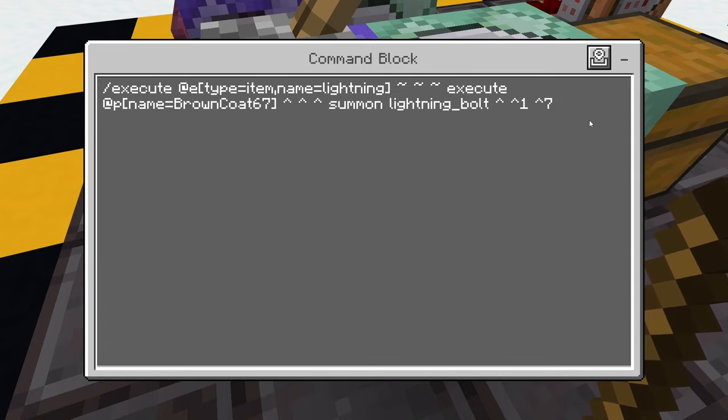The command is: /execute at E type equals item name equals lightning, tilde tilde tilde, execute at P name equals [your username], caret caret caret, summon lightning_bolt, caret caret one caret seven. So as soon as it detects that lightning item, it's going to summon in that lightning bolt based on where your camera is looking — about seven blocks out in front of you.